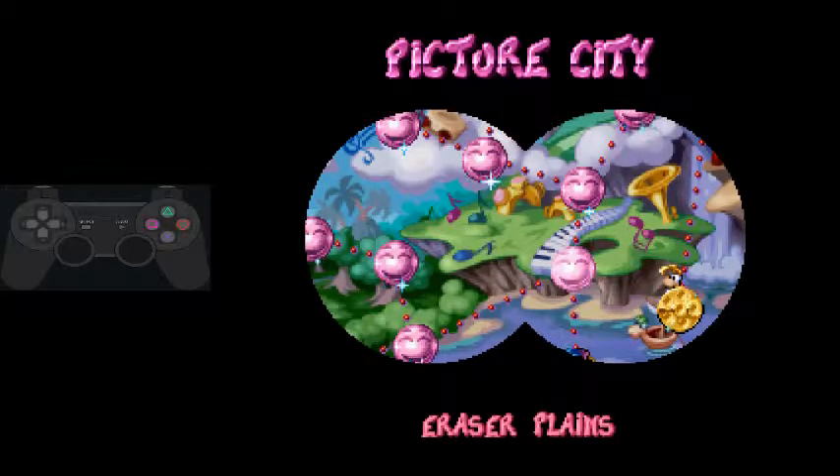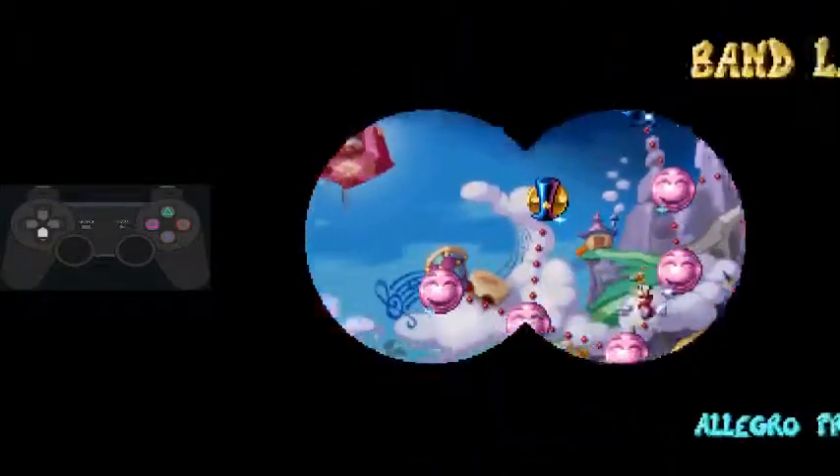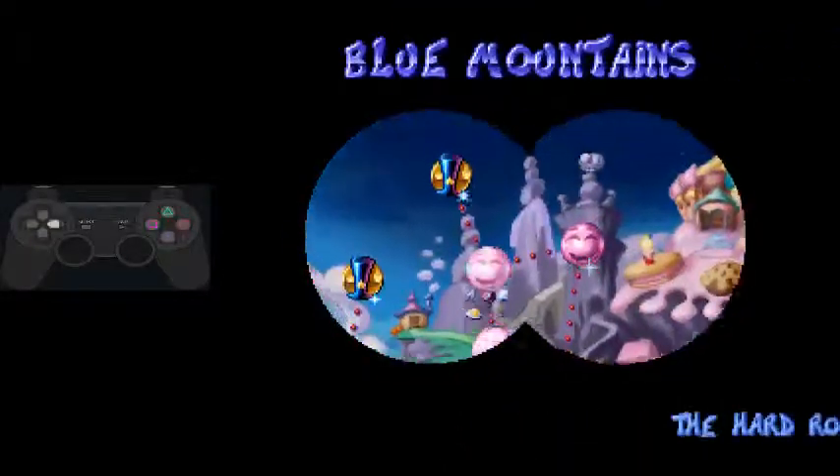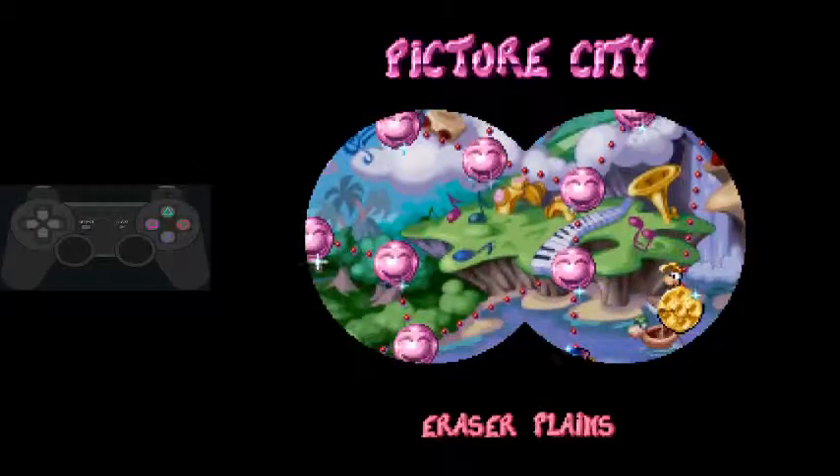Hey guys, Shotaro again here, back for part 12 of the speedrunning tutorial. We have collected every single cage we can have up to this point and we have all of the abilities we can have. So now we're going to enter Eraser Plains.